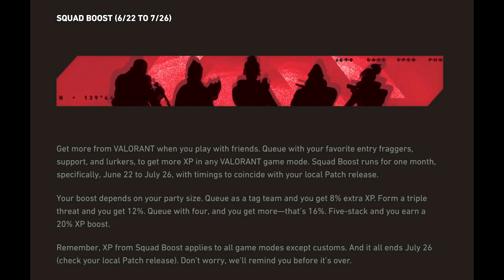The Squad Boost runs for one month, from 22nd June to 26th July, coinciding with local patch releases. Your boost depends on party size: queue as a tag team and get 8% extra XP, form a triple threat and get 12%, queue with four and get over 16%, and a five-stack earns a 20% XP boost. XP from Squad Boost applies to all game modes except customs, ending on July 26th.